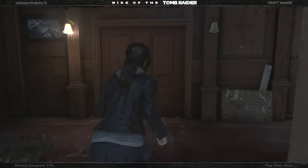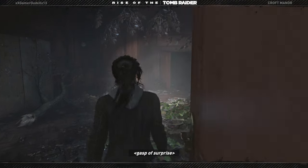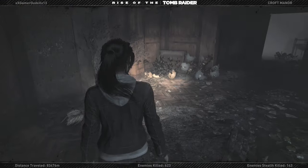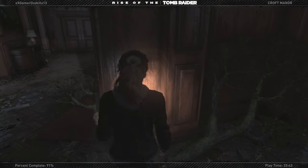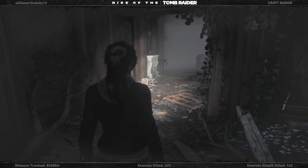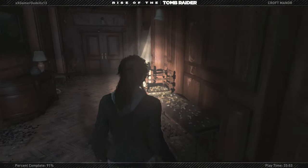Let's go to the west wing. There are two ways we can go — that way or this way. I think I sense something up this way, so let's start over here.